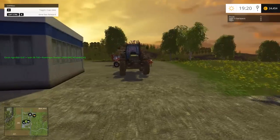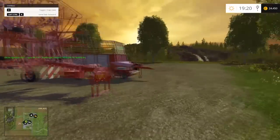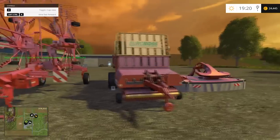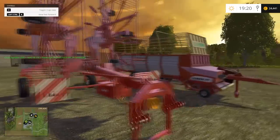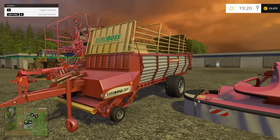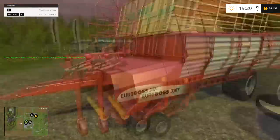All right we're back. So we're gonna get our new tools here. We got our wind rower, we got the one made by Krone, we got the Euro Boss loading wagon, and we got a Krone mower.